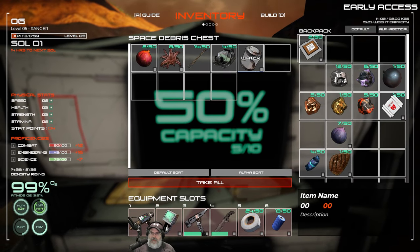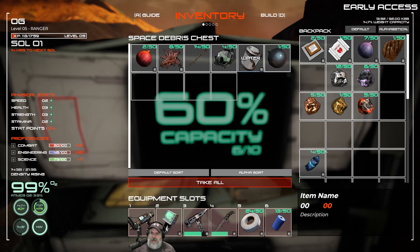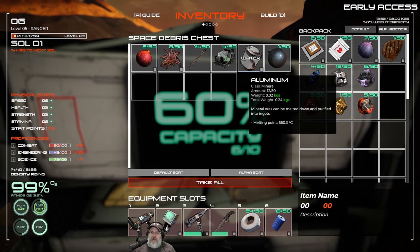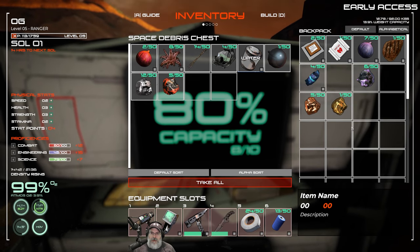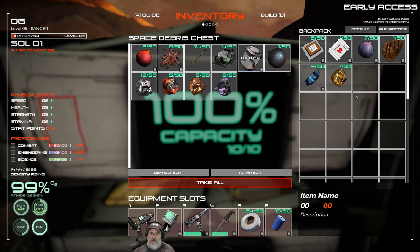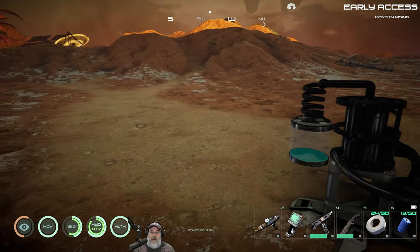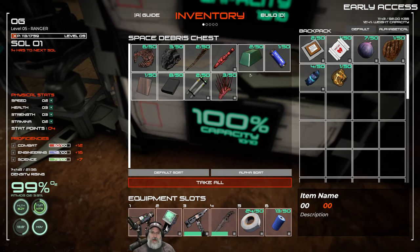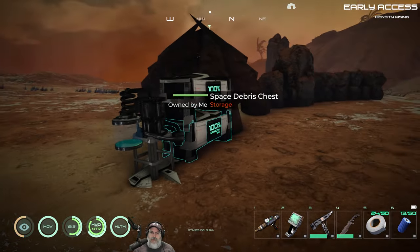We should probably take the berries for food, we've got a few bandages. We want the duct tape for sure. There's only a tiny amount of water. I think we're going to keep some things here for now — take the food and first aid. We don't need the bug eyes. We have four of those. We'll put the extra ores in storage to get our weight down because there is encumbrance in the game. Let's just head into the beta mine.